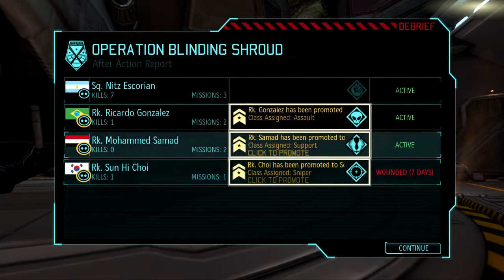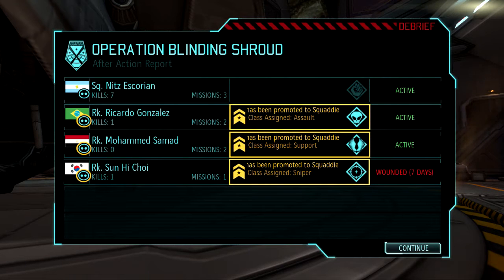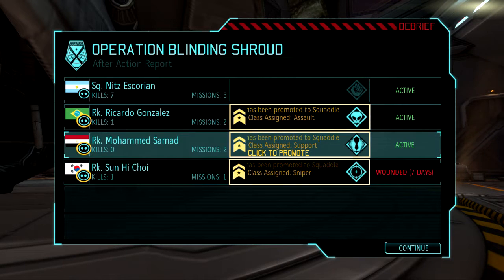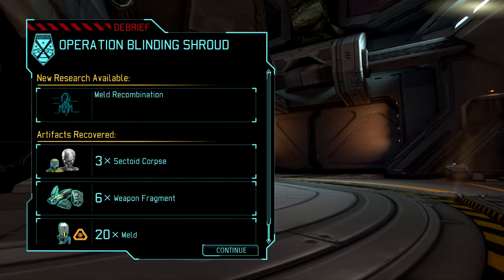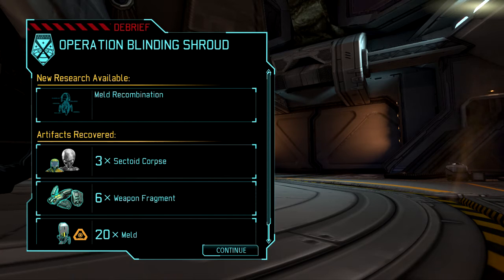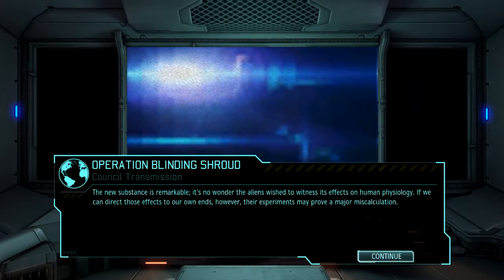They're a sniper, they're a support, they're an assault. Which one was the one taking really bad shots? I forgot that class existed. Meld recombination. My English is failing - recombination. Sectoid corpses, weapon fragments, and some meld. Thanks for not reading that.